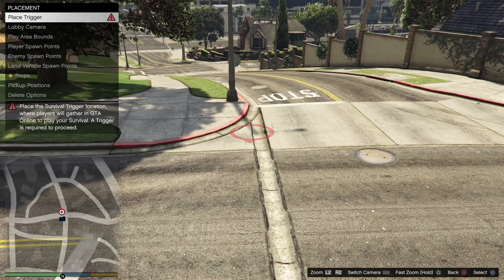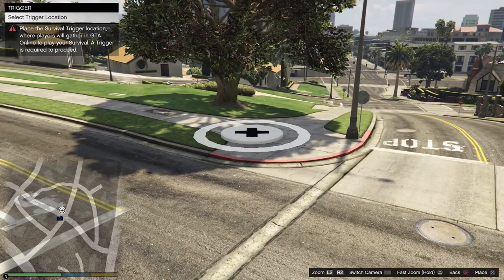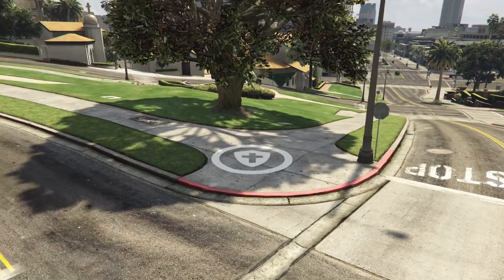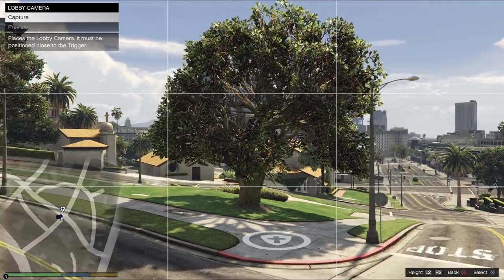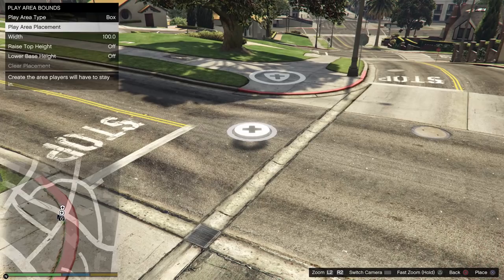Once you set up your details, you want to go to Placement. This is the trigger — this is where you're going to see it on the map. You want to get the lobby camera and set the out of bounds to Cylinder.